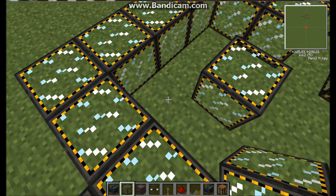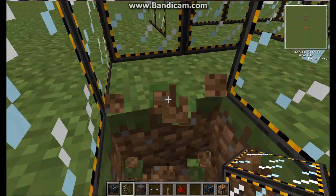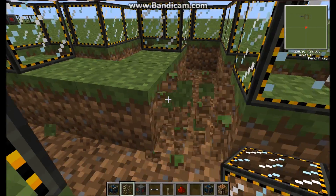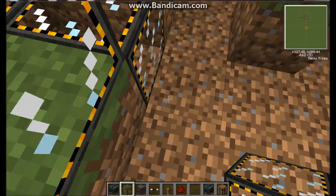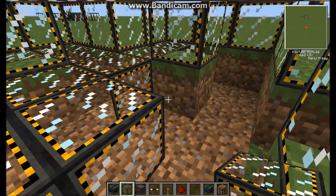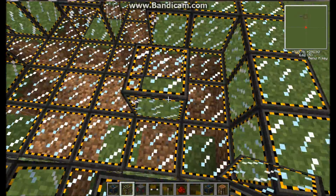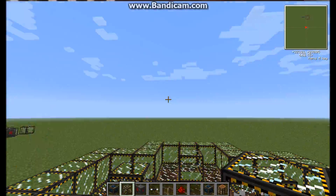Then you need to cover the ground underneath it with electromagnetic glass as well, like this. You don't need to put them under the corner pieces, because the particles don't go over those blocks. This design could probably be reduced in size, but I like it because it's nice and symmetrical and looks good. It is the first prototype I came up with, so I'm sure people will make adjustments and improvements to it. You could probably stack them up too.